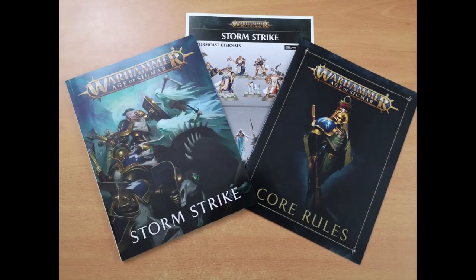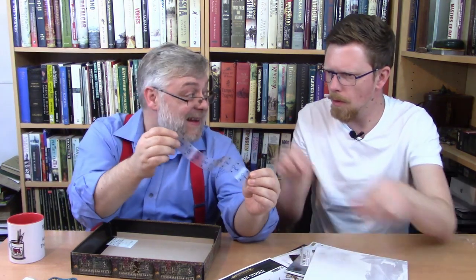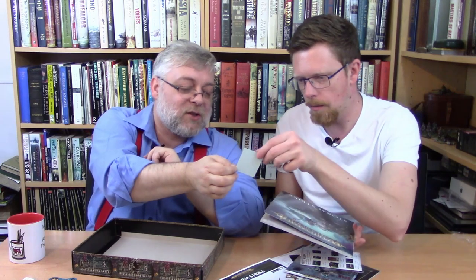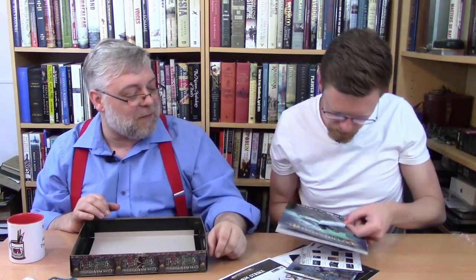Then we get some books, all the books, all the cards. John, look at that — not only is it a ruler, it's bendy! A bendy ruler — I'm so excited! It's got no ridges on it. Now we look at the world's smallest decal sheet — I assume that's for the Stormcast. I'm having those — you love a few decals, don't you.